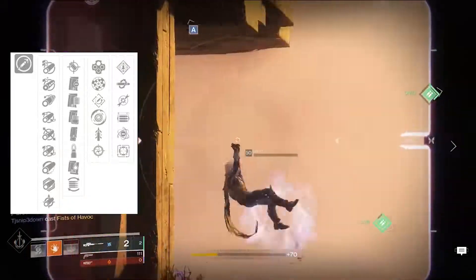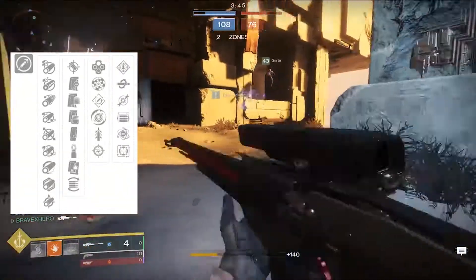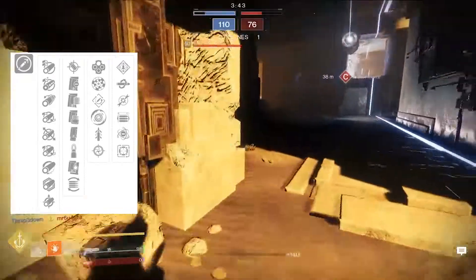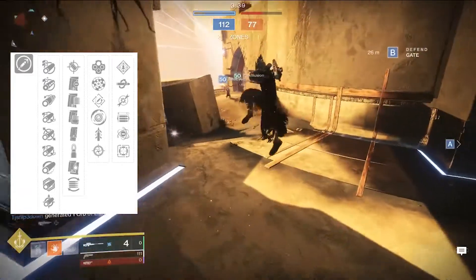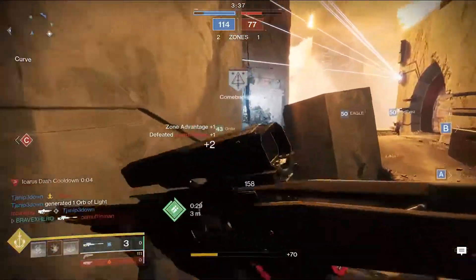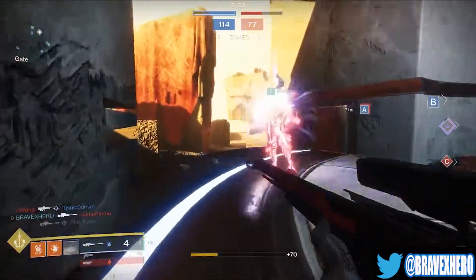Overall, for magazines — Accurized Rounds isn't bad if you want a little more range. Or go with Extended Mag like I did and have four in the chamber ready to go. Never go Drop Mag. I'll even make a one-minute video showing you how much ammo you're going to be losing with Drop Mag.